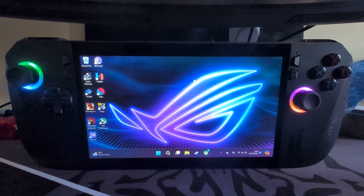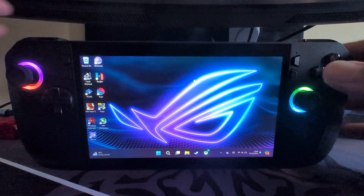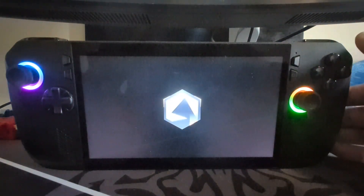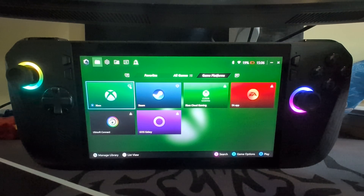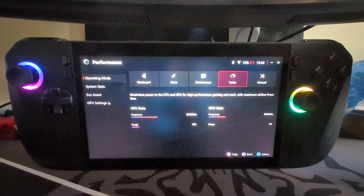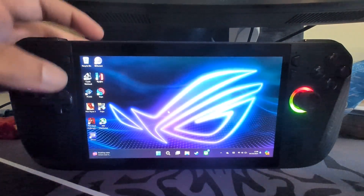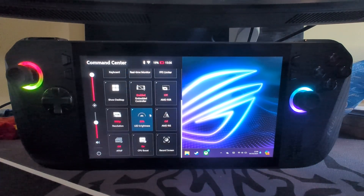The first thing I want to show you is some settings that aren't even based on the emulator or the game itself. Press this button here which opens up the Armoury Crate. This is a general tip for getting better performance out of your ROG Ally X — these will help with ROG Ally as well. Go to Settings, Performance, GPU Settings, and select Auto for memory assigned. Once you change it, it will ask you to restart. After restarting, open up Command Center, make sure you've got Turbo enabled and also CPU Boost.